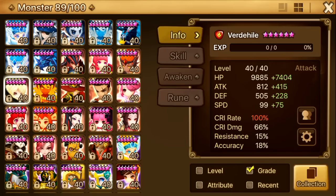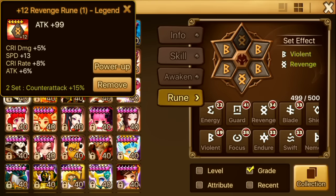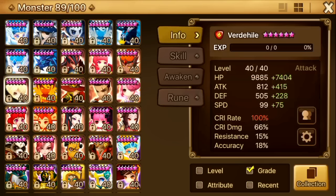Next up is Verd. Verd hasn't had my best runes at all. Once upon a time he was on a Swift set with like 220 speed. Later on I changed him to Violent Revenge — this is his set at the moment. He didn't do much damage at all and I only use him in dragons. I used to use him in the new beasts but after his kit got nerfed I kind of just stopped using him. He's kind of squishy too but since he can do dragons, he'll stay like this. I don't use him in TOA at all.